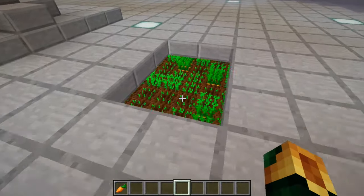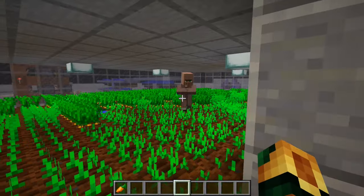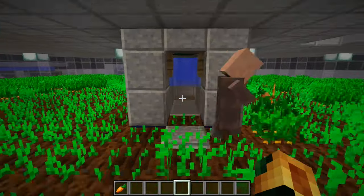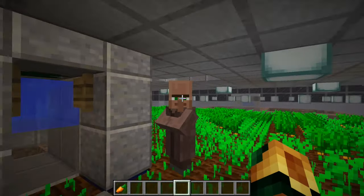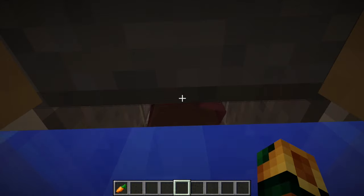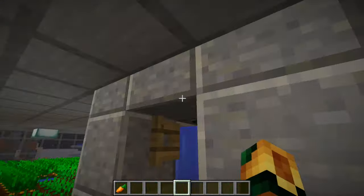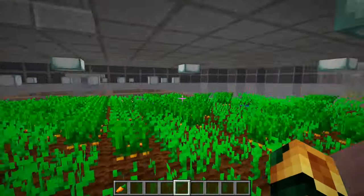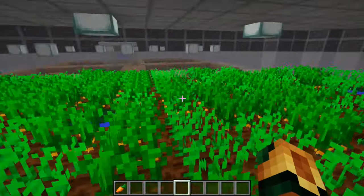This is the farming layer just here, and it works on the basis that a brown coat villager — like a fisherman, farmer, or Fletcher — collects crops. It collects crops by punching them, replants them, and comes over to this villager here which has nothing in its inventory, and throws crops at it. That gets caught by the water, hits the bottom, goes down to this drop chute here which can go wherever you want. Don't mix crops between layers because it doesn't work as well, but you can have as many layers as you want.